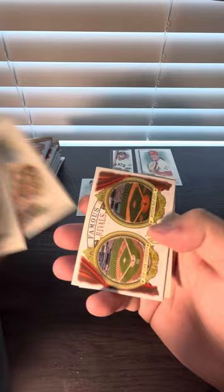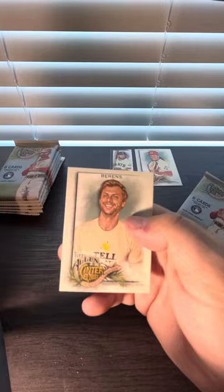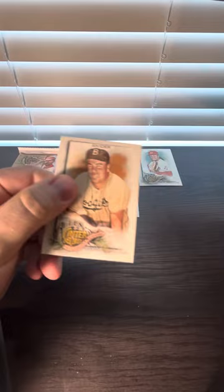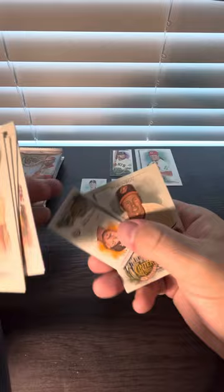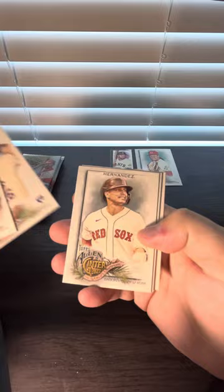We can get something in here. Trout. Donovan rookie card. Harman Killebrew Robinson. Nothing in that pack. There's a Shohei, Tony. Jared Kellen gold.